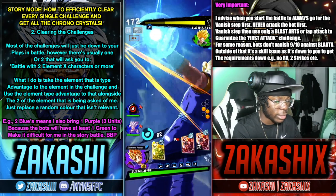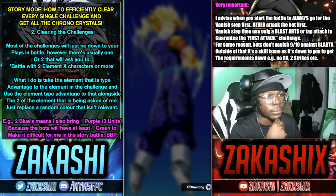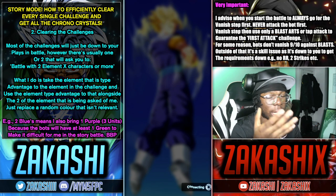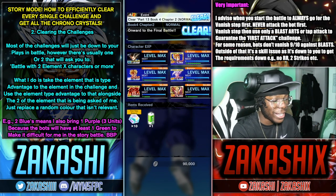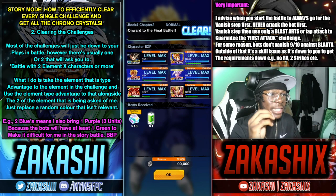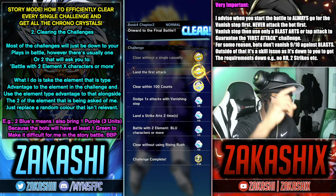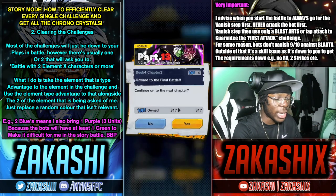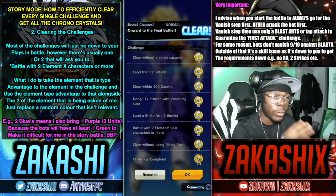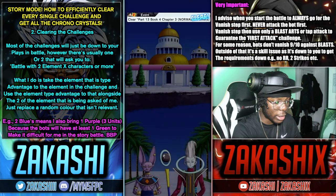I did my two strikes, chained them, vanished up, got the first attack — that's why you always want to vanish step. I didn't use a rising rush so everything's good. I did it in 100 counts. I got all the challenges — you get the event one at the top, that's the 10 chrono crystals from the missions tab, you get your first time clear, and then the challenge complete. Just do that every single time and move to the next chapter.